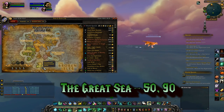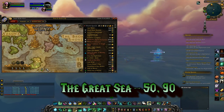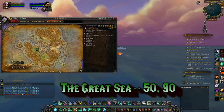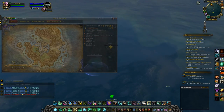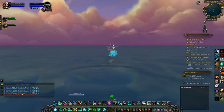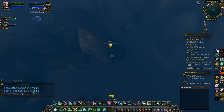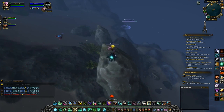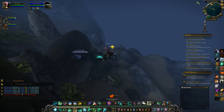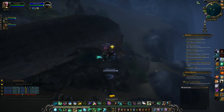The last orb is in the Great Sea at the coordinates 50, 90. Swim out there and there is going to be a ship underneath you that you will swim inside of. It is off the coast of the Eye of Azshara, so if you don't have that flight point, do not under any circumstances jump off Dalaran because you will not make it. Instead, go back to Drakthul on the Broken Shore and swim from his location — you should make it from there.